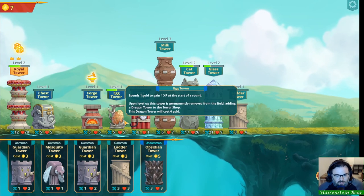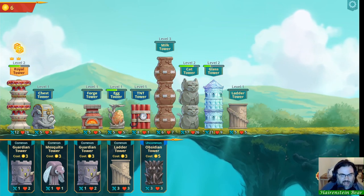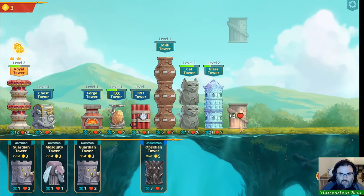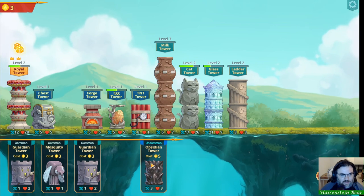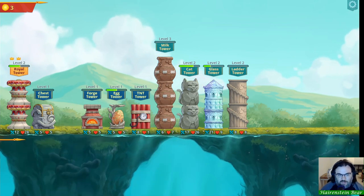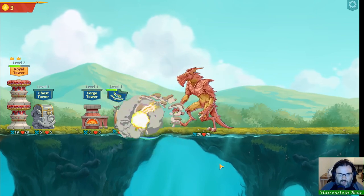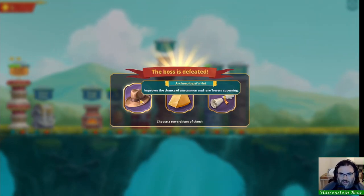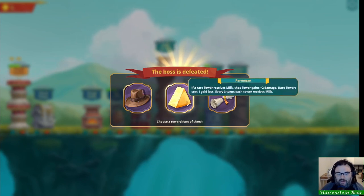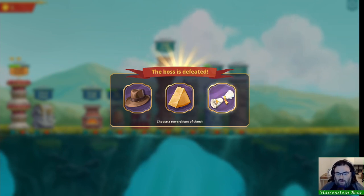We're already on the boss round! This will level up the ladder tower to level five. We'll end there and hope we take out the boss. We do have a good amount of damage — we survived it! Level-up rewards: archaeologist hat improves chance of finding uncommon and rare towers; Parmesan gives plus two damage if a rare tower receives milk, and rare towers cost one less gold; every three turns each tower receives milk — that seems really good. Or gain an extra tower slot.